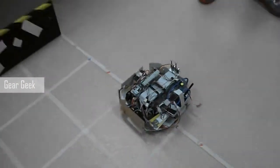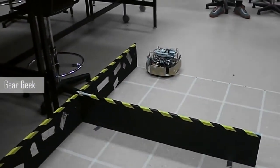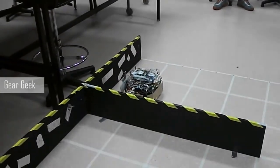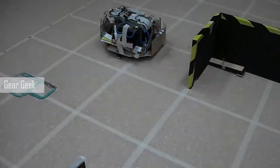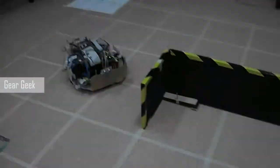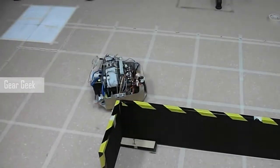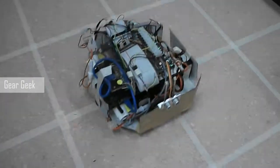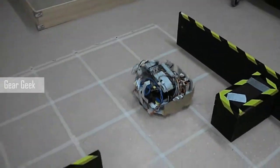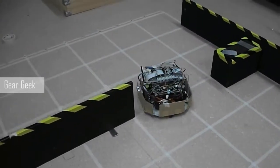We're using the sonar sensor to scan for entrances in each of these walls. It's found the second entrance, and now it's navigating to the gold block.